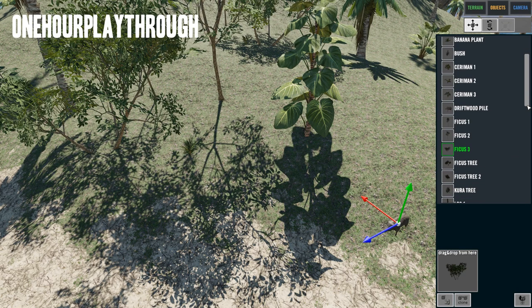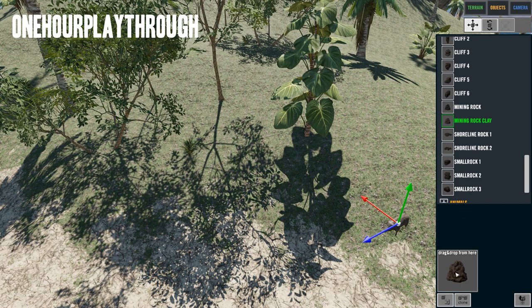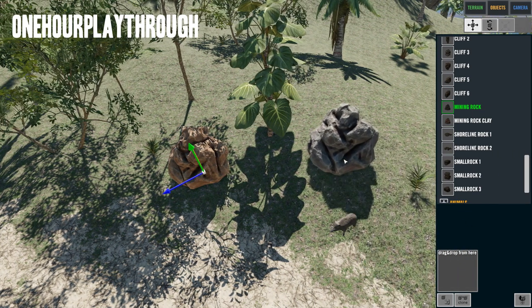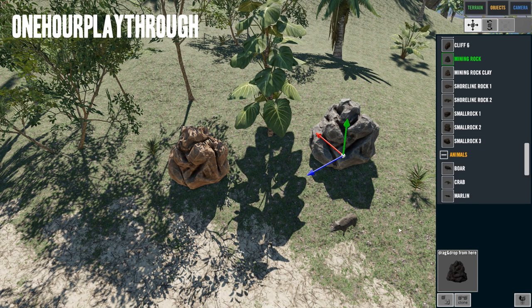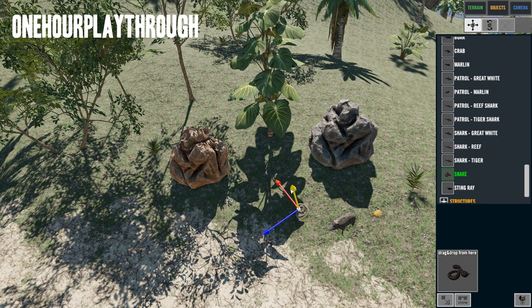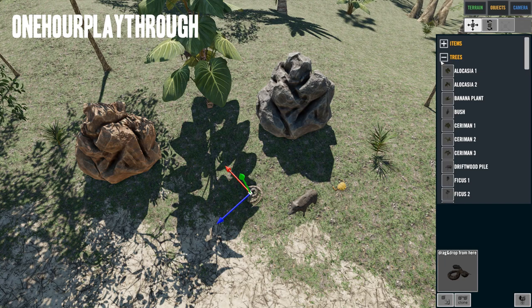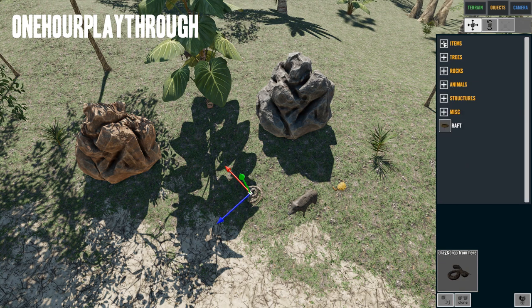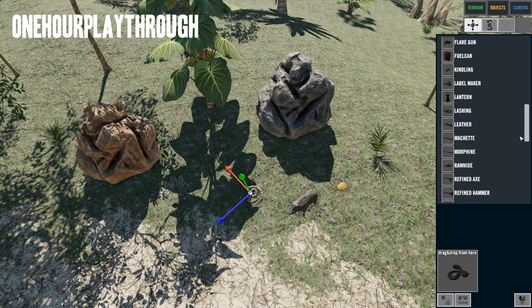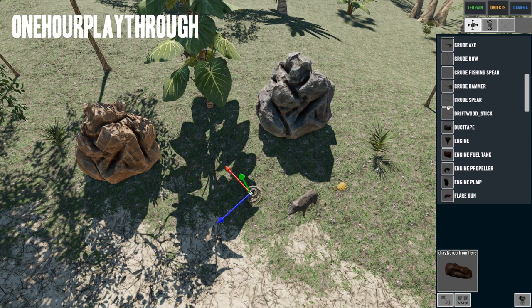We can also spawn in pigs, which was not possible before. Under rocks, we can now spawn in the minable rock clay nodes and the normal mining rocks, which is pretty cool. For animals, we have pigs, crabs, and the night snake. And they finally put everything in alphabetical order — I really appreciate that.